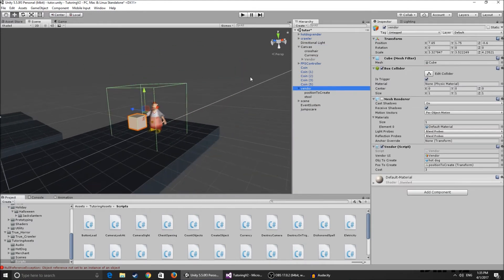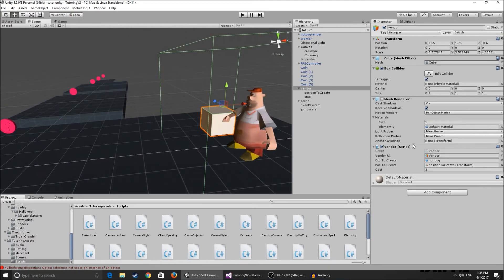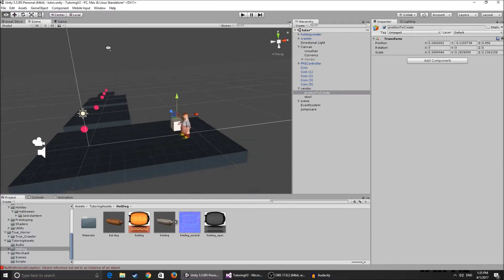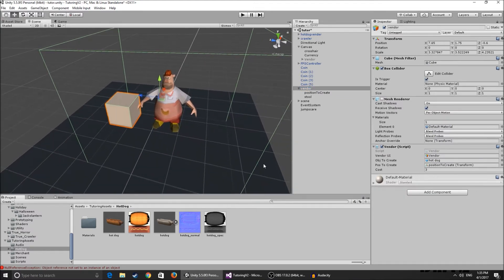So here's the vendor setup. The vendor is a little box — I've ticked off the mesh renderer so you can't see it, and it has a box collider set as trigger. When you walk into it, it triggers the UI showing and the cursor appearing. You add the vendor script to that object. The objectToCreate is the hot dog — just make a prefab and attach it. The positionToCreate is an empty game object placed wherever you want the item to appear. And the cost is whatever price you want.